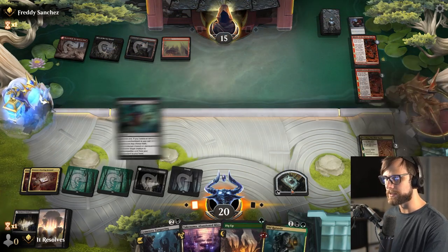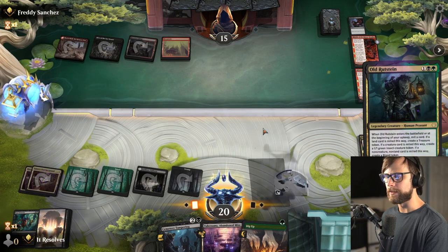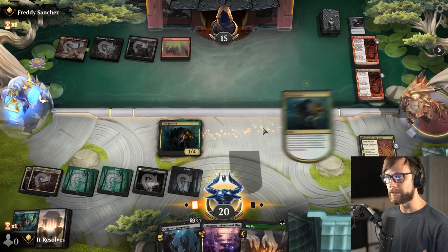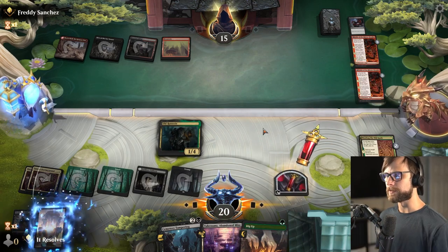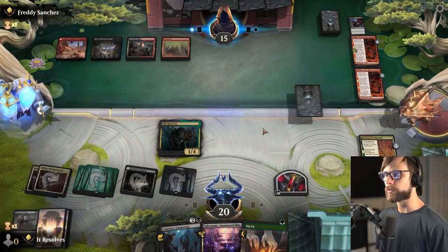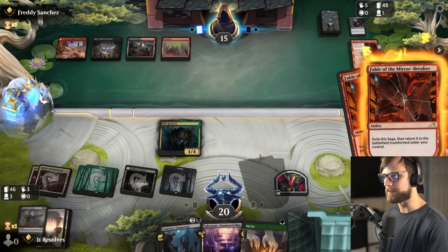Another Fable. They also did not discard to draw further into the deck, which is kind of a tell that they probably have a really good hand — a little scary there. Let's go ahead and pull a green source. I think the play is just going to be Soul Transfer: we exile this and pull back Old Rutstein, and then we actually do just get to play Old Rutstein here as well. That's a pretty solid turn.